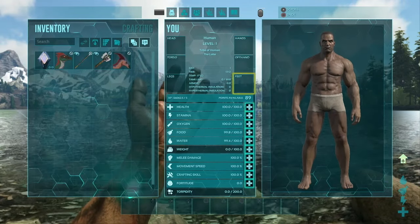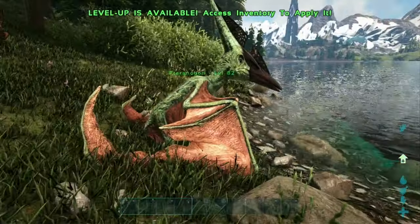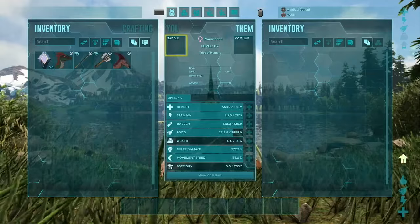I've literally done nothing but enter a command and give myself experience. Like I said, super simple. We can also do this with dinos — I have a PT here, unleveled, and you can see I jump on its back.